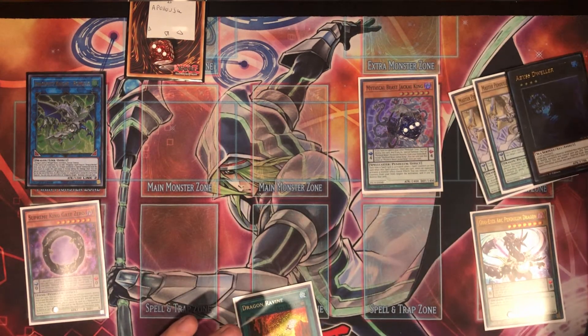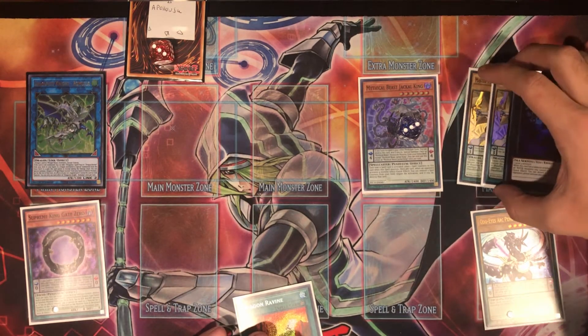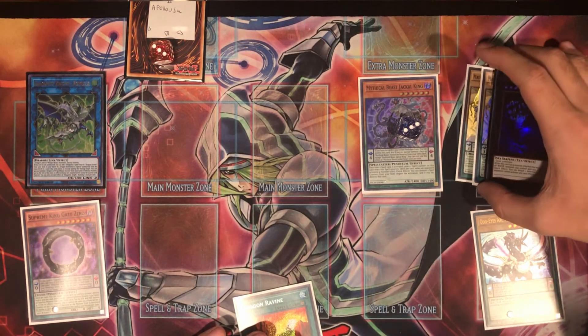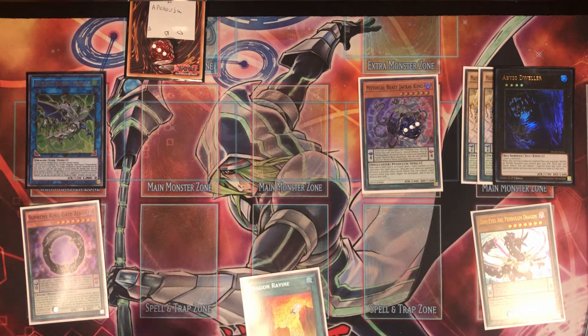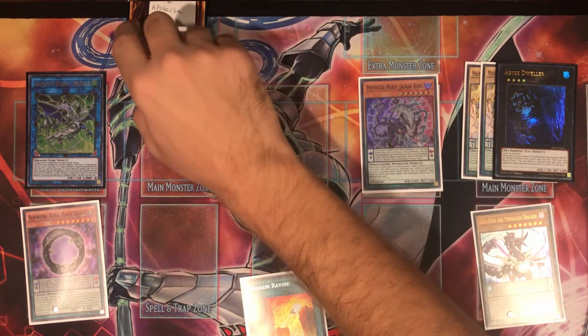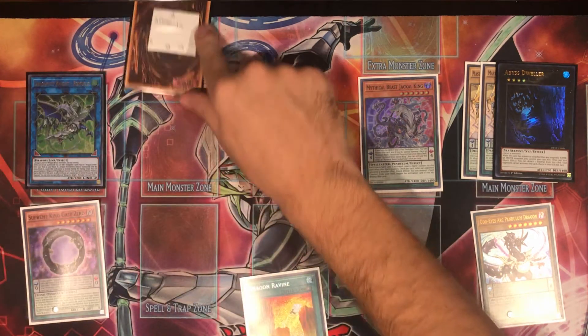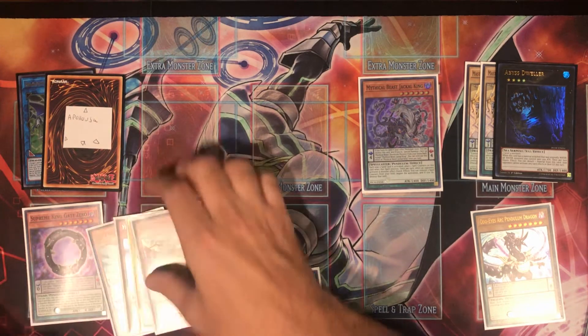The board is pretty good — four monster negates and Abyss Dweller as a floodgate-like interruption, so five total interruptions. But the thing I don't like is we really want to be able to stop spell cards, because there are one or two spells that are so powerful — Lightning Storm, Dark Ruler No More, Droplets — that you can't respond to and just lose. That's why I like siding Amorphage Lechery and why I prefer putting up at least one spell negate, whether it's the big Endymion or Vortex Dragon.